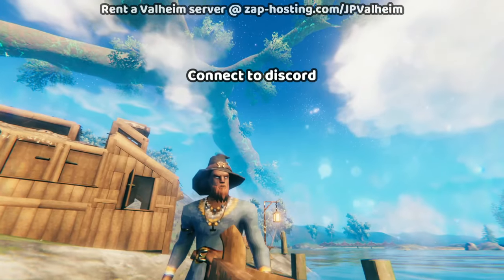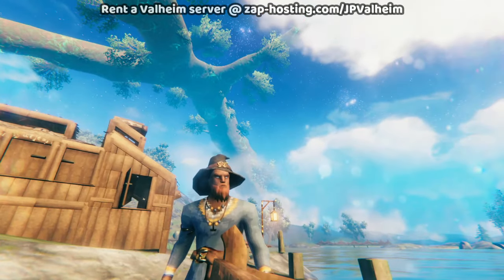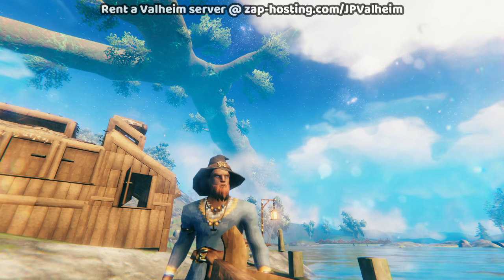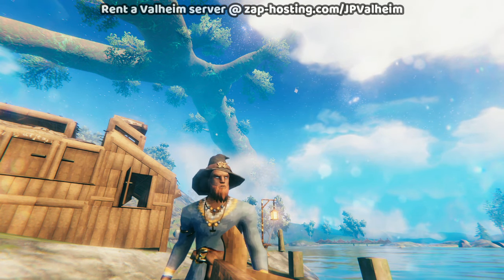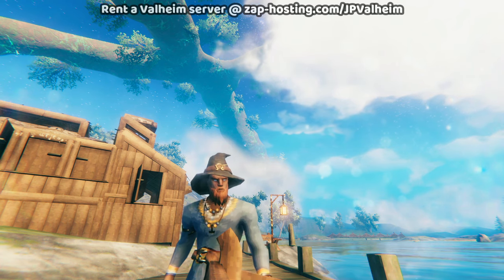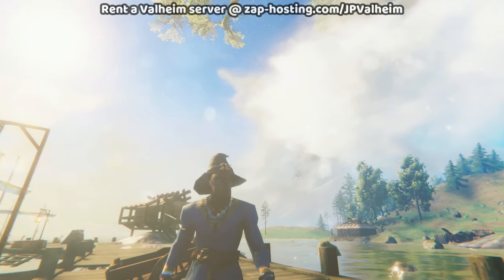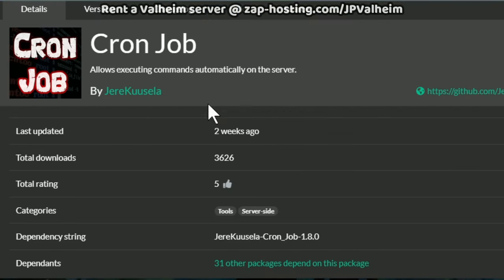The next mod we'll look into is called Discord Connector. Discord Connector hooks your server up to Discord, allowing you to show player chat and also show player deaths, raids, player joins — and all the messages are customizable. It's a really powerful mod because it shows people what's happening on the server without them having to log on. This results in people being able to play together more often. It's a really healthy mod for your server, and again, it's server-side — your players don't need to install anything.